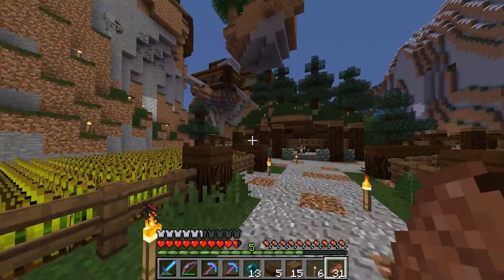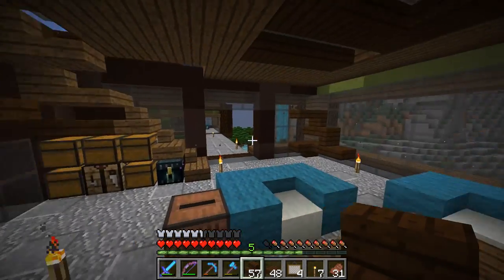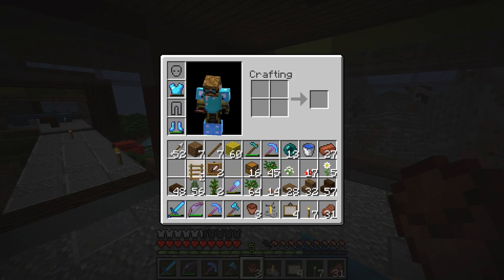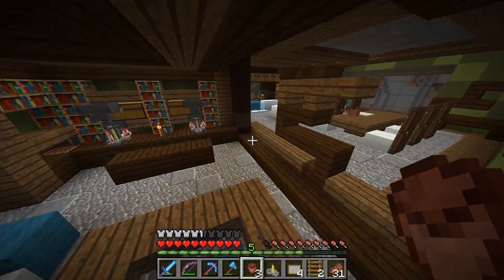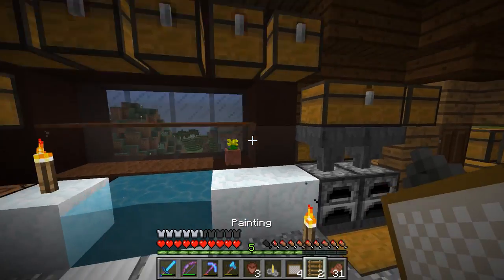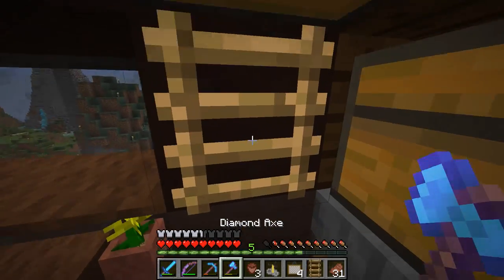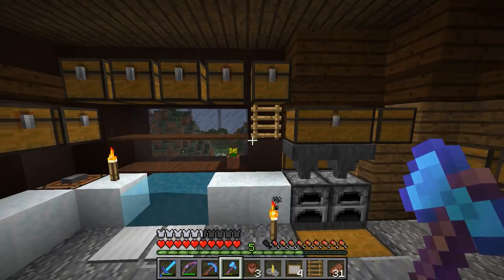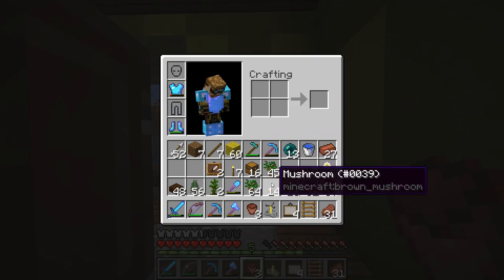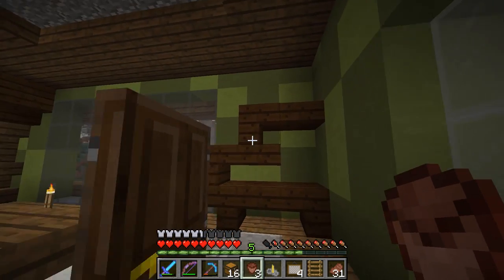One last thing I want to do today is fill up some shelving. We have shelves around here and there, and we need to fill those up. There's not a lot you can place on shelves, but I really like making shelves. Maybe something like a towel rack — I've done that before in a kitchen and thought it looked pretty neat. Let's see what I really have: chests, flower pots, and brewing stands. Luckily there are lots of flowers we can put in the flower pots, which makes it a little more interesting.